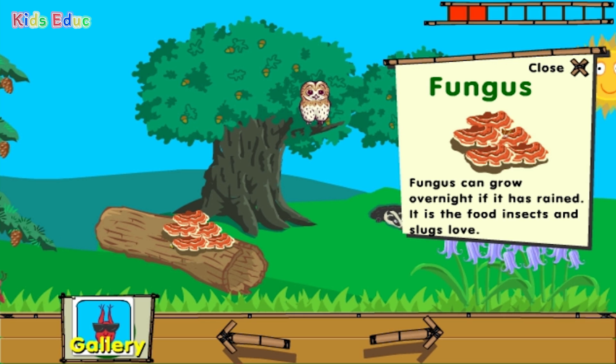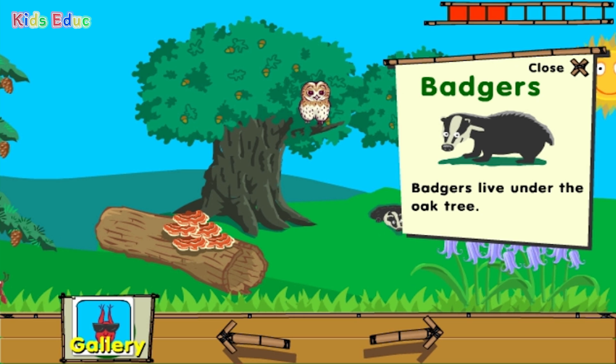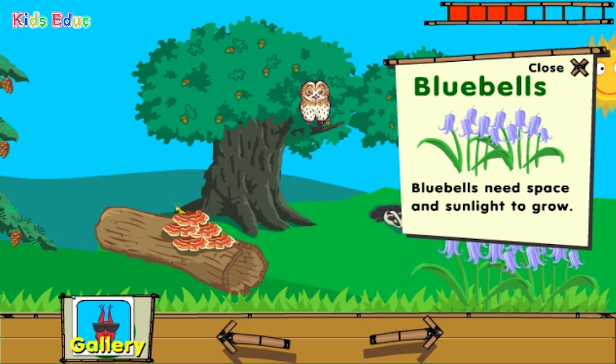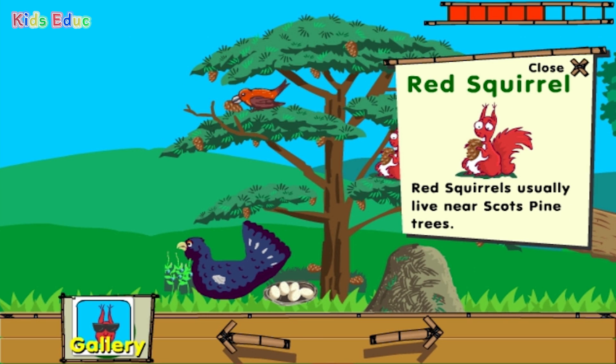Fungus. Fungus can grow overnight if it has rained. It is the food insects and slugs love. Badgers live under the oak tree. Bluebells need space and sunlight to grow. Red squirrels usually live near Scots pine trees.